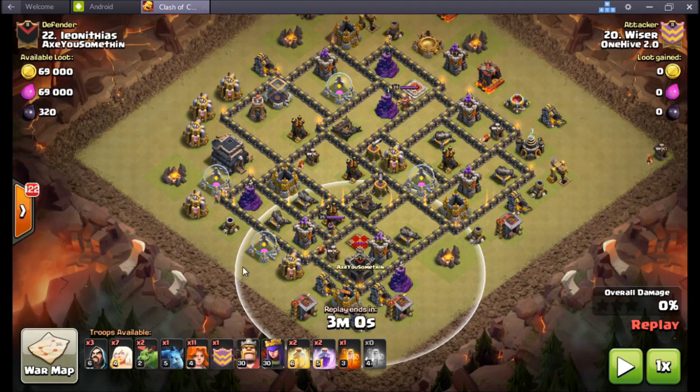The valk pathing was going to go depending on what the queen did. I was assuming the queen was going to be locked onto these buildings, so if this storage was down or even still up they might go to the storage and then make their way up to the town hall. The bowlers would have created the funnel over here and then from the town hall they're just going to go to either this storage or this wizard tower.